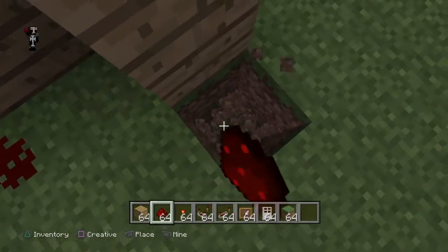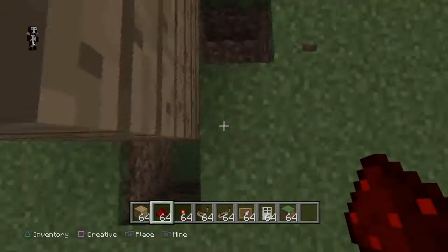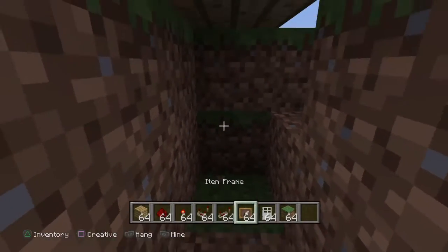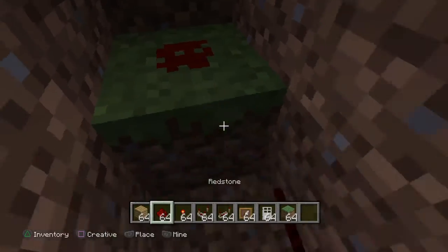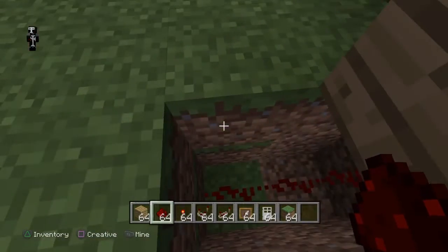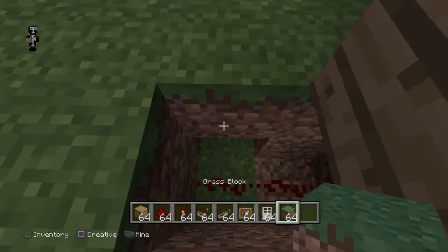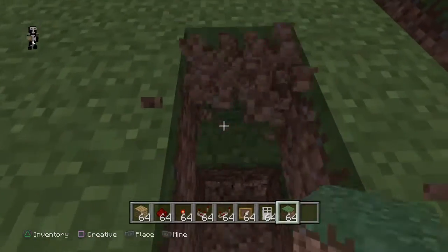Then you want to come over to the door, come to the side, and dig down two. Go across, and make sure — if the door is there you can dig that up and go boom boom. Then you replace the block back there, put a piece of redstone there and two there. Don't forget to go over one, otherwise this redstone will join up with that and you don't really want that.